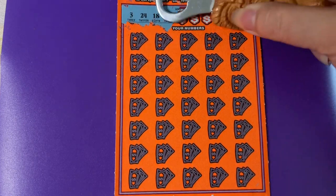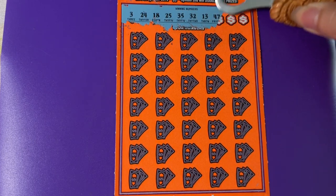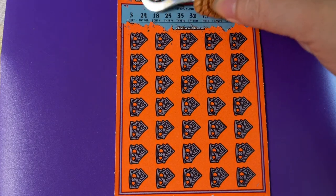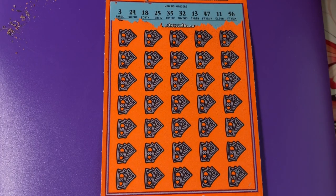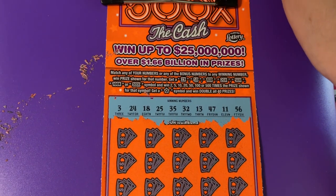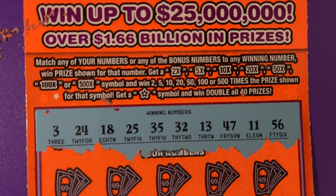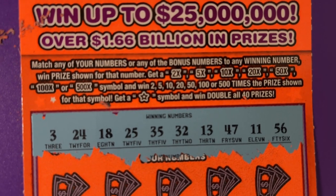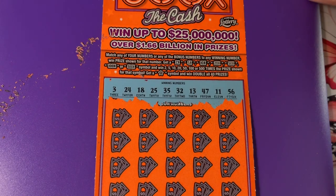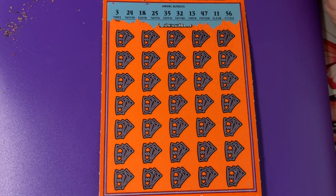It's going to take me a while. This one's not that quick to scratch. Just so you know, there are a lot of multipliers — from 2X all the way up to 500X. Wow. And the star on this ticket doubles all 40 prizes. I think I might pass out if I get that. But that'll be a lot more scratching, won't it? Okay, let's go.